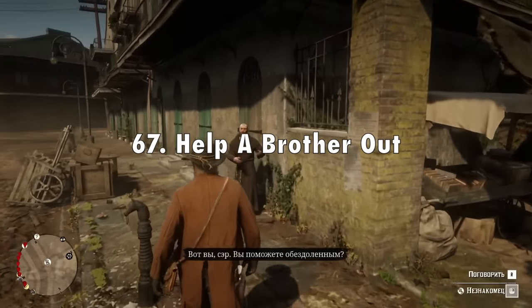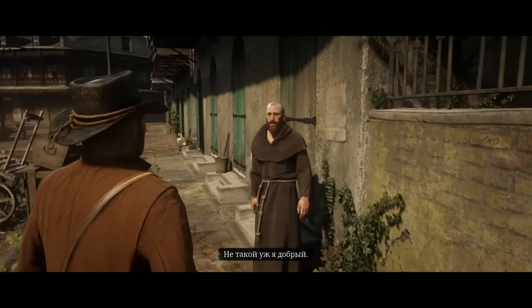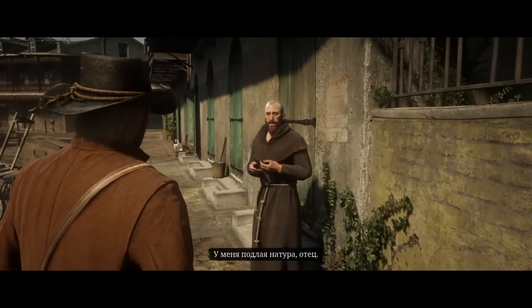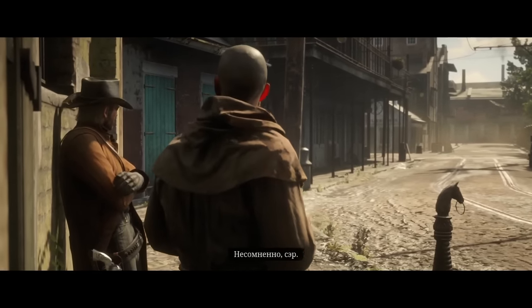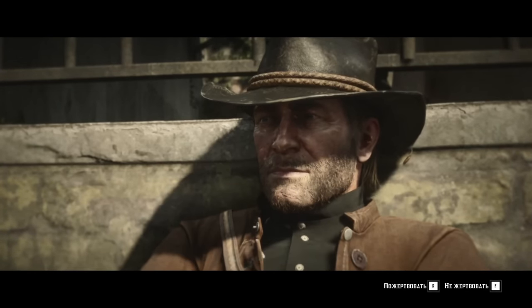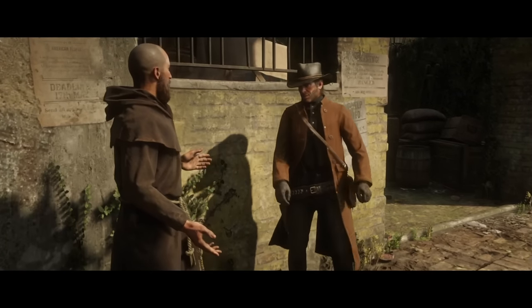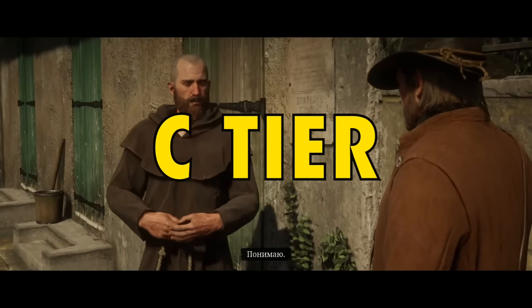In 67th place I've got Help a Brother Out from chapter 4. I love the insights between Dorkins and Arthur and Arthur's relationship with Dutch, and I like the foreshadowing into Guarma. The mission does a good job of showing Arthur's good side, but the mission isn't interesting at all in its own right and it's really short. Not really much going on besides getting started with that stranger-mission style main story mission, so this one also has to go into C tier.